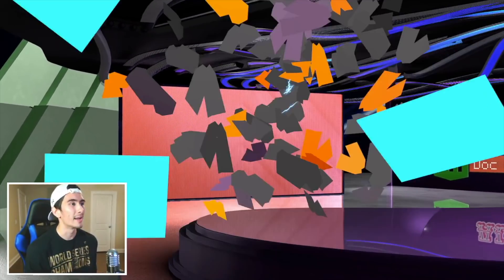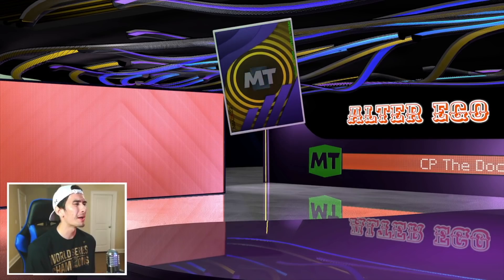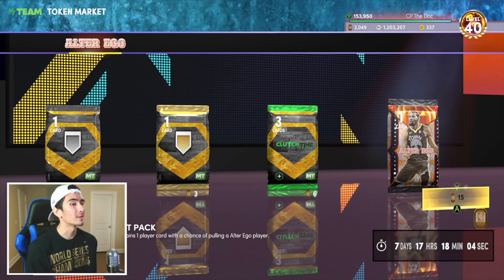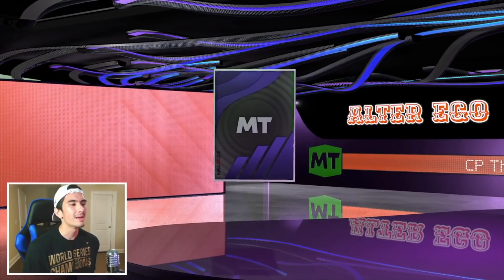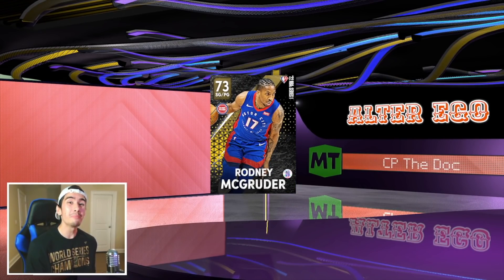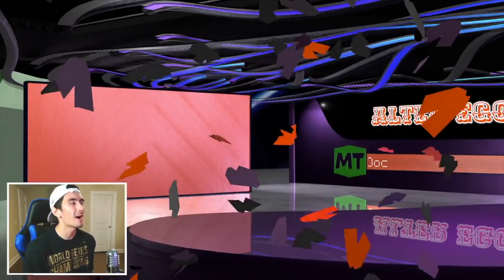Now 45 tokens down the drain. We got a Sapphire, we got a Ruby. What's next? We got a gold player - Mikal Bridges. I don't have Mikal Bridges, so I'll take it, but come on 2K. Then another gold player - back-to-back Rodney McGruder! 60 tokens down the drain and we got two gold players, a Sapphire, and a Ruby.